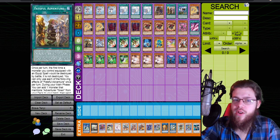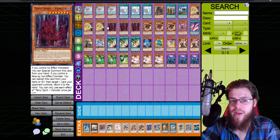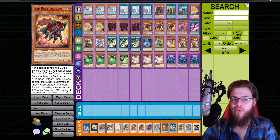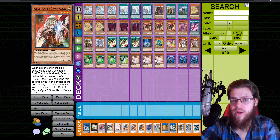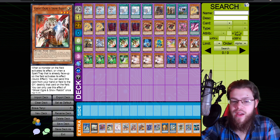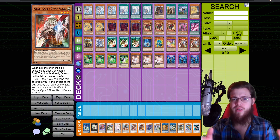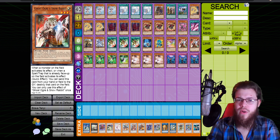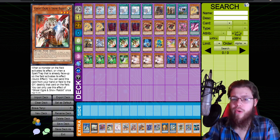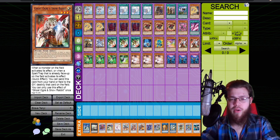I'm playing the full nine-card brave engine. For the Tenyi cards, I'm playing three Ashana and three Vishuda — these are just the best ones. They're level seven, free summon on board. You summon them, then normal summon Red Rose and you're into full combo, or you summon them, E-Telly out Ghost Ogre, go into Halk, then go full combo. The whole deck is really just about how you can full combo and draw brave — that's what you want.